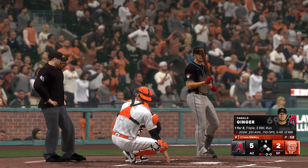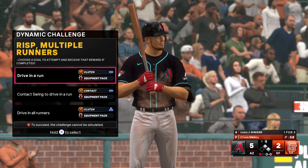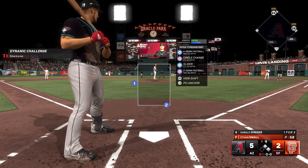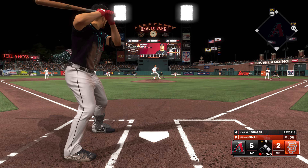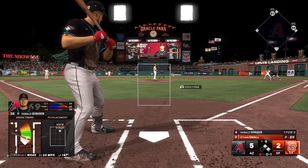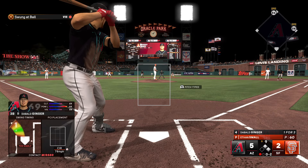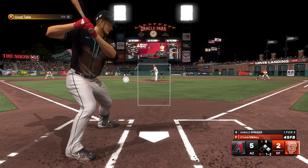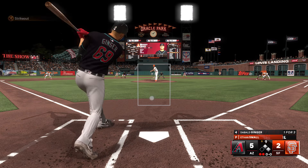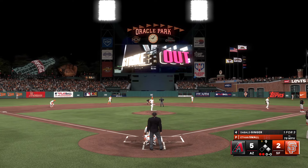We come back top of the ninth, still a 5-2 ballgame, runners on first and second, one out. I'm standing in 1-for-3, batting average at .231. Dynamic challenge — we want to drive in a run. Ethan Small about to throw pitch 59 of his outing. Four-seamer fouled away, 0-1 count. Horrible swing at a circle change low and away — 0-2. Four-seamer inside taken for a ball, 1-2. Fourth pitch — had me out in front of a slider. There's another strikeout. The RBI triple was nice, but a couple of strikeouts is not ideal.